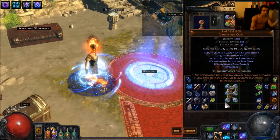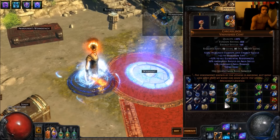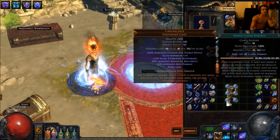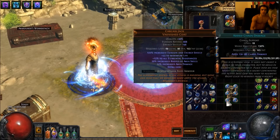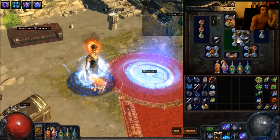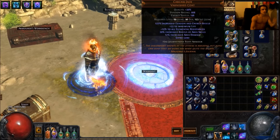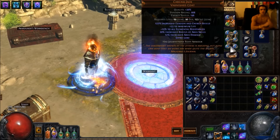Ball Lightning is in a five-link: Ball Lightning, Faster Casting, Crit Damage, Lightning Pen, and Added Chaos. I have Added Chaos just so reflect is a little bit easier, as well as for lightning resistant mobs. Added Lightning does virtually the exact same amount of damage — a little bit more — and will probably help a bit more with leech. I'm not sure which way I'm going to swing at the moment. Using a Carcass Jack; I want the range, some extra ES, bit of evasion. It's an overall decent chest.